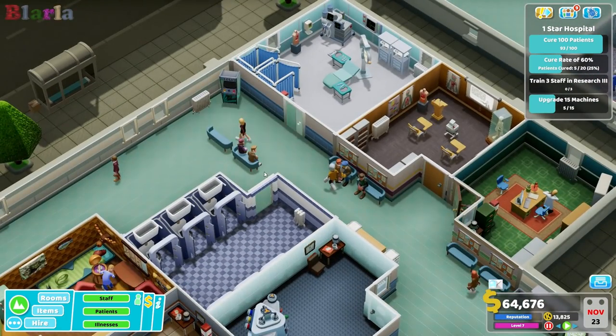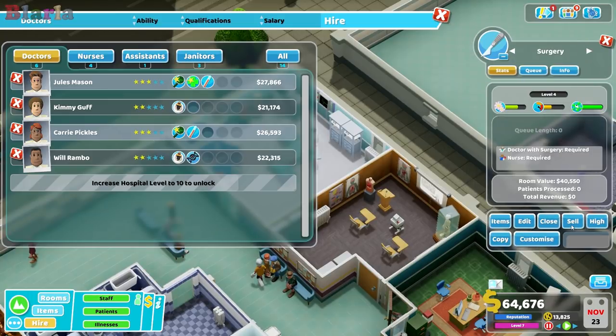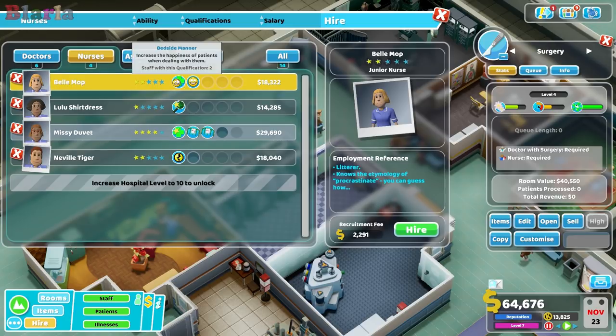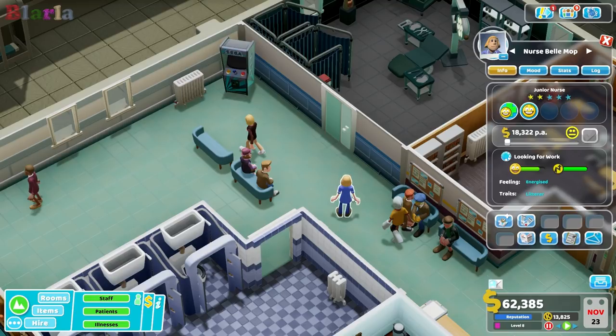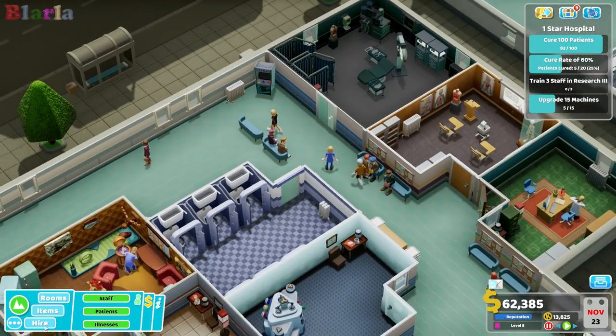That gets it to level four. We don't have any surgeons yet, so we're going to have to close this. Even though she's a literati, she has bedside manner which increases patient happiness, and emotional intelligence so she's generally happier - she'll make a good assistant in surgery. Her personal development skills like stamina so she can work longer is the way to go, since treatment skills wouldn't affect surgery.